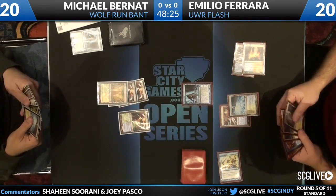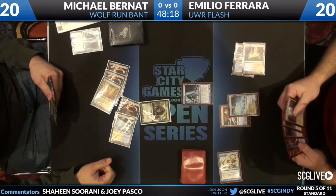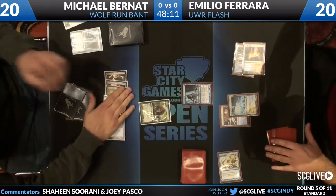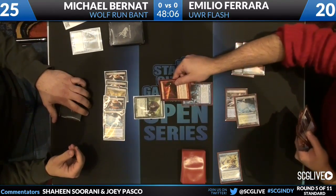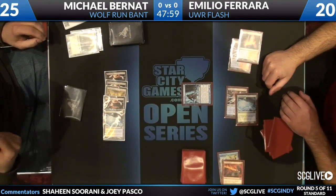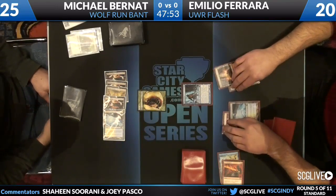I don't think he has a counterspell now — he tapped for Augur. And now if he plays a Thragtusk here... which he does. He's got Essence Scatter but plays it. That seems like a couple of strange decisions. You can Searing Spear the Thragtusk so you have a 3/3 beast. Luckily Emilio's hand is so good for this matchup. He's going to be able to Revelation for two, then three, and refill. But the Essence Scatter there would have just been devastating.